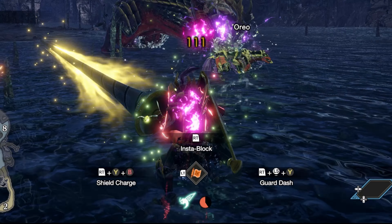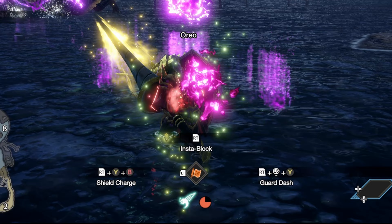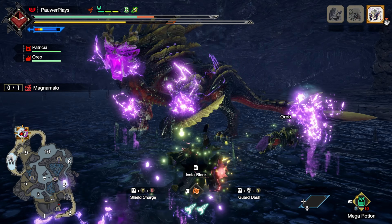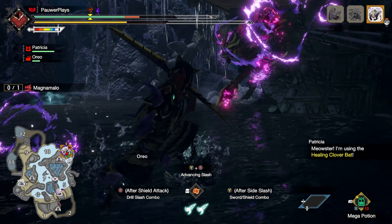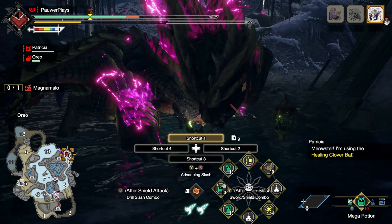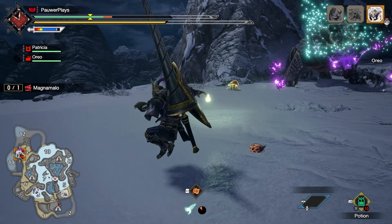Magna Malo can also inflict hunters with the hellfire blight. Much like the blast blight, if you leave it alone it will explode and deal a lot of damage. You can roll a couple of times to remove the hellfire blight, or in Monster Hunter Rise you can perform a wire dash.